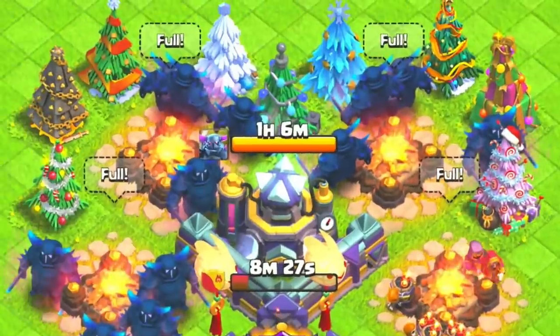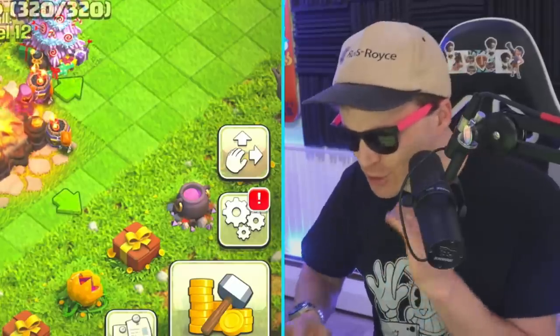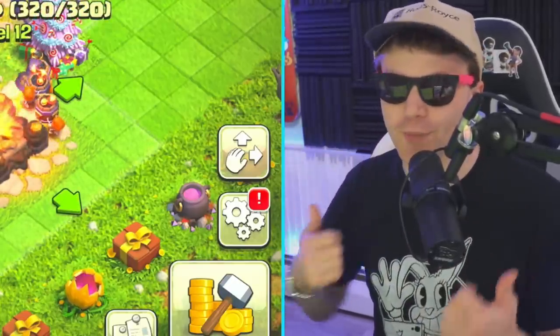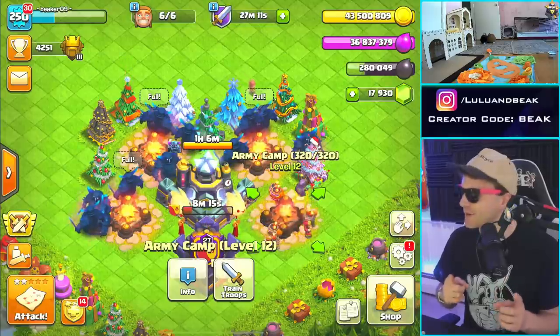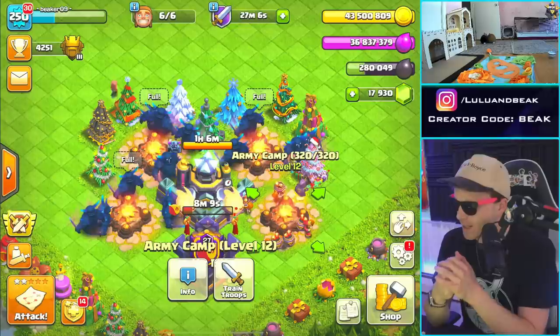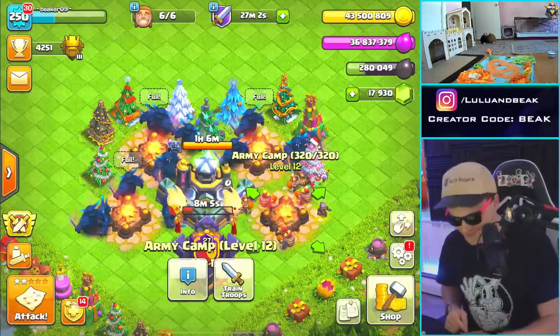Wish us luck, here we go. Let's do one raid — I bet we can get back in six minutes, we definitely can. We're gonna boost, count down with you guys, and it's gonna be just Pekkas in here so we can see them get those glowing white swords. I'm excited about this. Just realized by the way, we have full loot still — we haven't done any upgrades since the season finished. We'll work on that in a bit, let's just go for dark elixir.